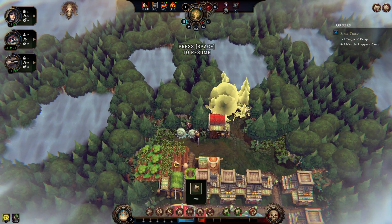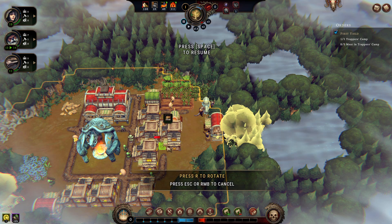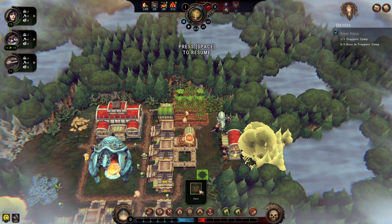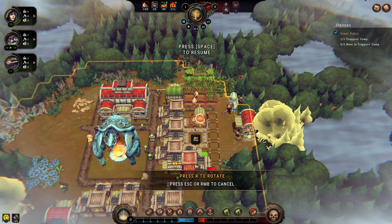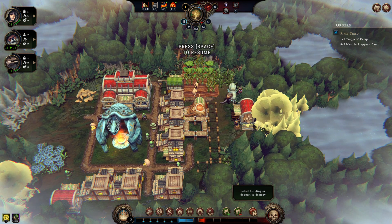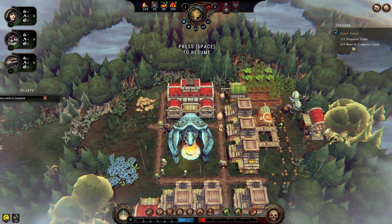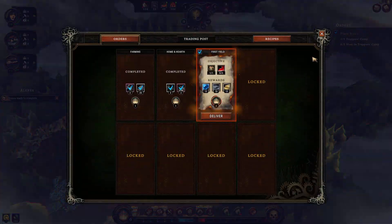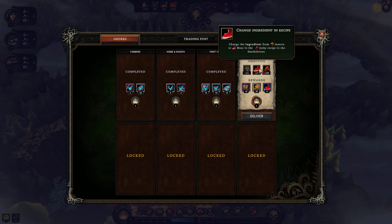Moving is free — that's so weird that it's free, but I shouldn't complain. Can we fit a house in here? Let's do a house here with a path like that, and there should be room for another house if we remove this path. There's a demolish button — there we go. First yield from the trappers camp — meat! Orders are ready to complete. New objective: smokehouse produces jerky.